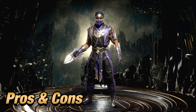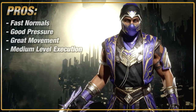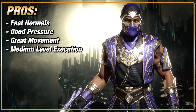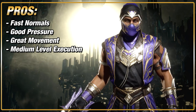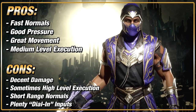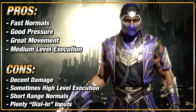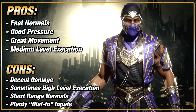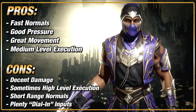Now let's talk about the strengths and weaknesses for playing as Rain. For the pros: Rain has fast normal attacks, good pressure options, great movement, and overall medium-level execution. For the cons: Rain has only decent damage, his combos can sometimes turn out to be high execution level, he has short-range normals, and plenty of dial-in inputs.